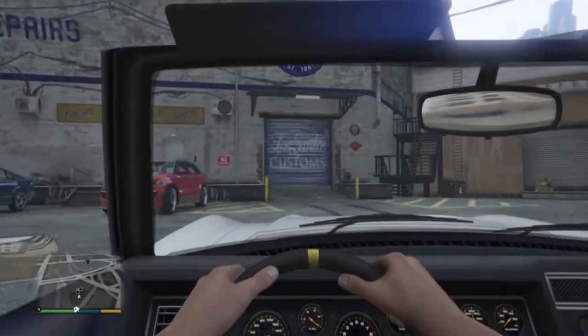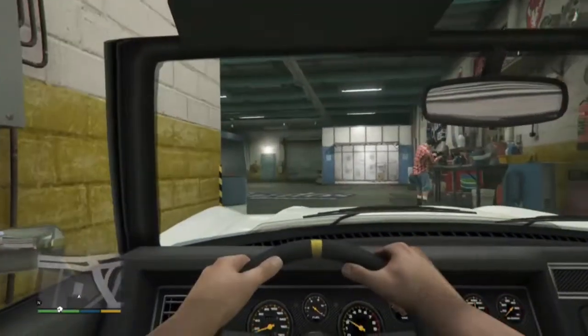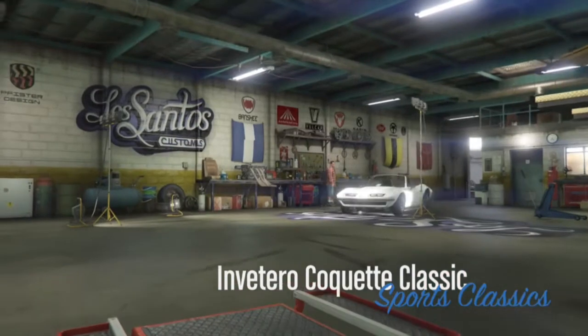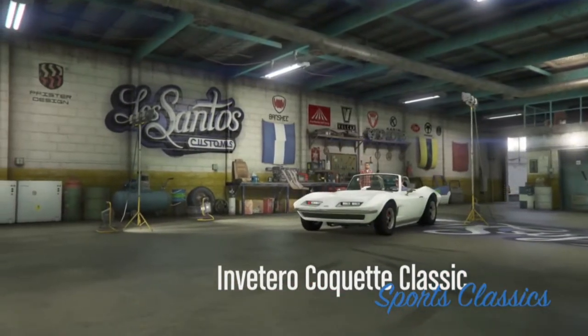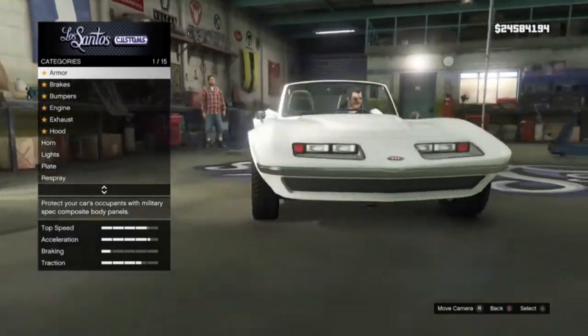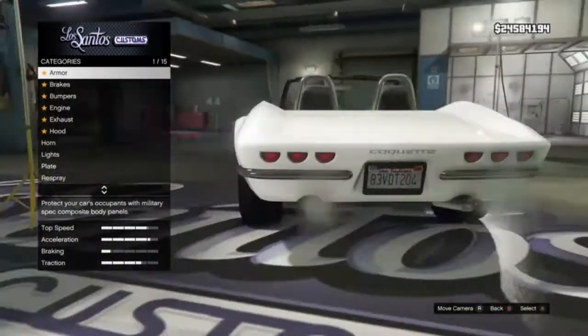Today we're doing it on the Inverto Conkit - classic, I think. Yeah, that's one. We're gonna kick things off here. Just take a look at the car real quick. This is another high-end vehicle.